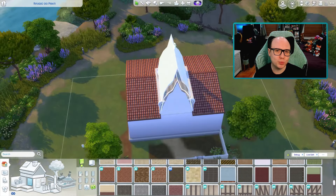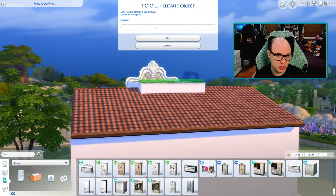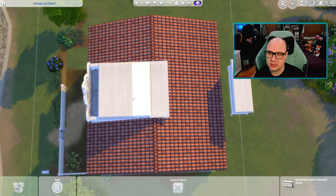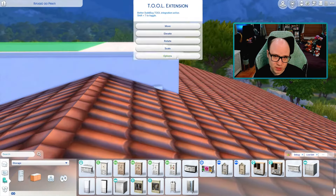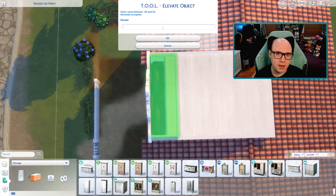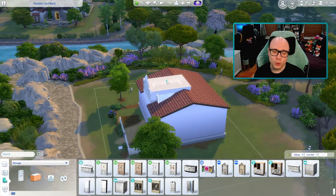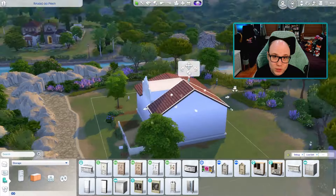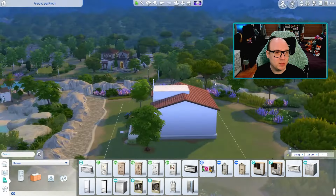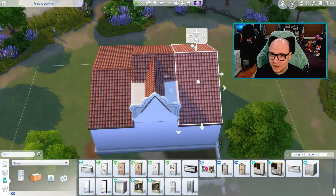We aren't allowed to use previously done builds, so none of these are from a shell. We're building each of these from scratch. We can't use custom content. We aren't allowed to build outside of the challenge prompt for each week, and we're not allowed to plagiarize. However, we can use any pack, CC free art, the tool mod, Better Build By, debug, live edit, and other game cheats like bb.moveobjects. Each of our builds are being judged by those 15 judges.